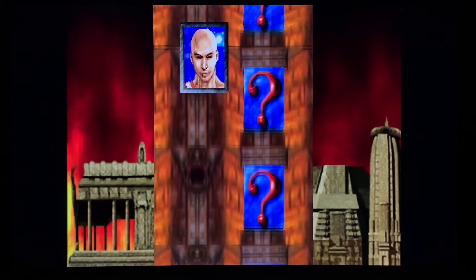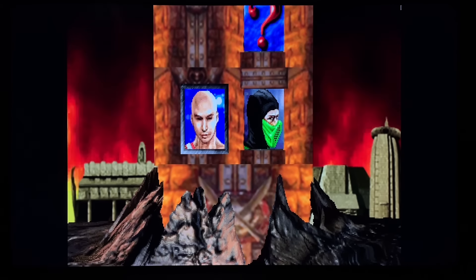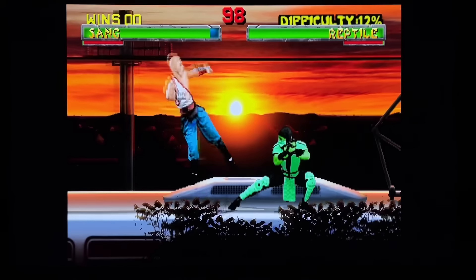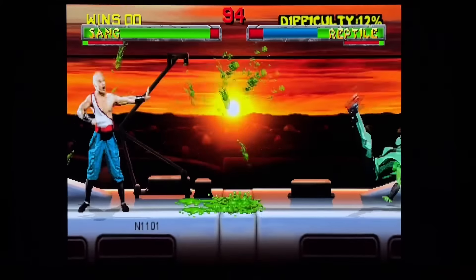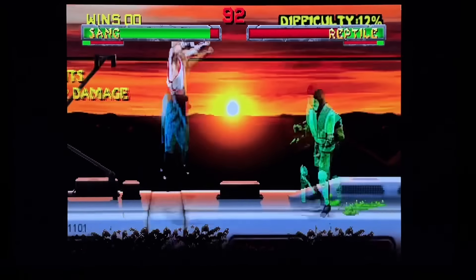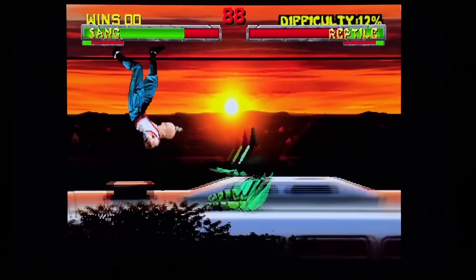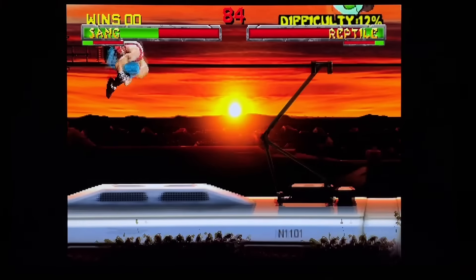Now Sang, a monk from the White Lotus, looks very, very cool. You'll notice Reptile there actually has an awesome combo there for Sang. You'll notice Reptile - she has green skin there, but it's the Reptile from Mortal Kombat 2. Very cool.